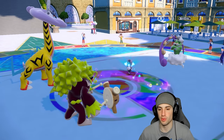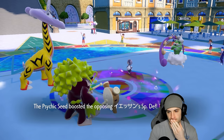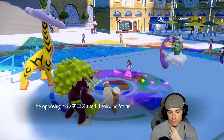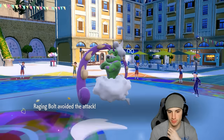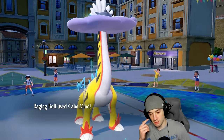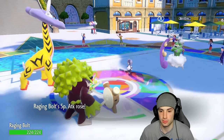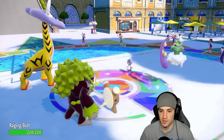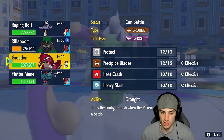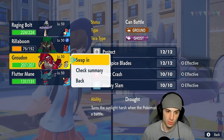I wonder if they're setting up Tailwind or not. Fake Out — nothing happens. Hurricane-Blizzard Storm flies. Rillaboom takes some damage and I'm forced to swap it out next turn, but I got off Coil boost. I'm going to boost Coil again since I can't do much with Raging Bolt until this terrain changes. I'm going to swap in Groudon.